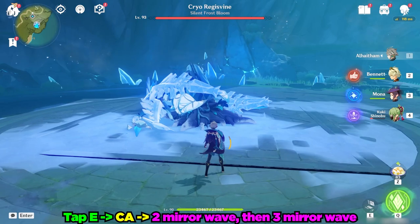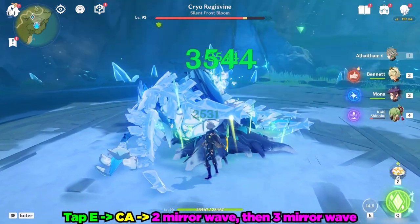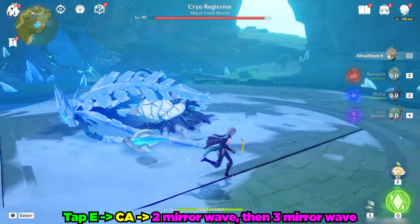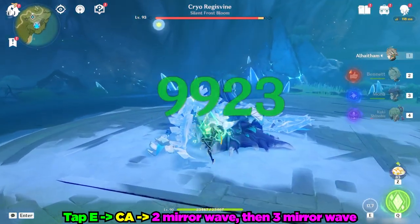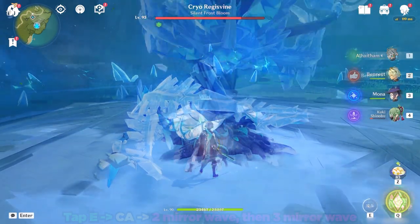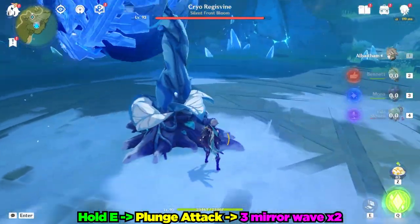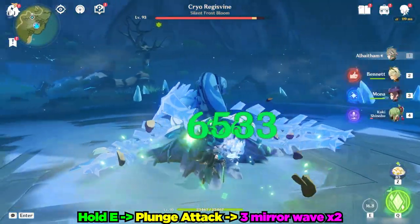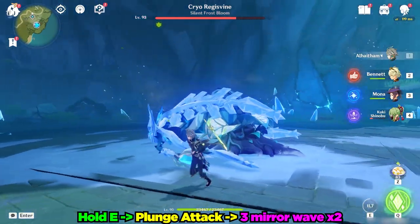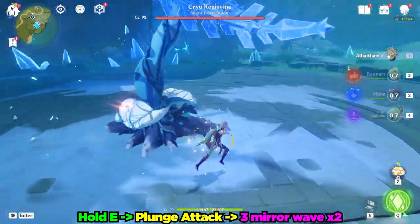The next detail about Al-Haytham's elemental skill is that if you do the tap version and then use a charge attack, you will get a wave of two mirrors and then a wave of three mirror attacks. However, if you do the hold version into the air and then your plunge attack hits an enemy, Al-Haytham will gain the third mirror through his plunge attack and then immediately do a three mirror wave attack instead of a two mirror wave attack from his tap and then charge attack.